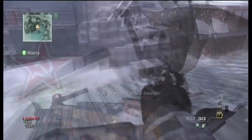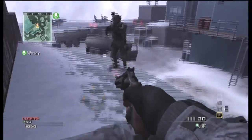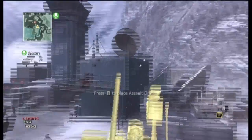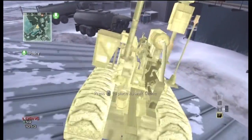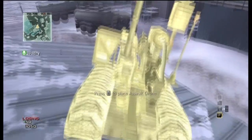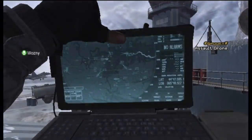Now I'm going to do it first person to show you what it looks like from my perspective and to show you how it works. Over here we're going to transport Wozni to that other rooftop. There's Wozni's Tactical Insertion right on the roof, and I'm going to place my Assault Drone right on top of it. And as you can see in the background, right in just a second, you can see Wozni up on the rooftop — and there he is.